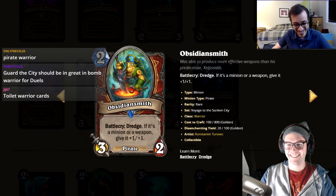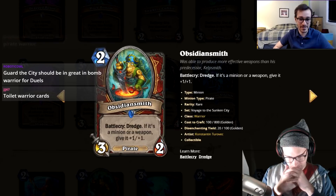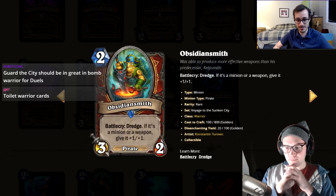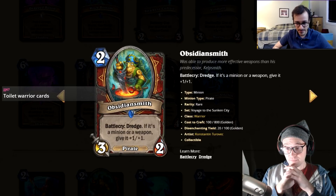Obsidian Smith: two mana, battlecry dredge — if it's a minion or weapon, give it plus-one, plus-one. For a minion it's very underwhelming; for a weapon, plus-one plus-one is a lot of added damage. But it's not that good overall.